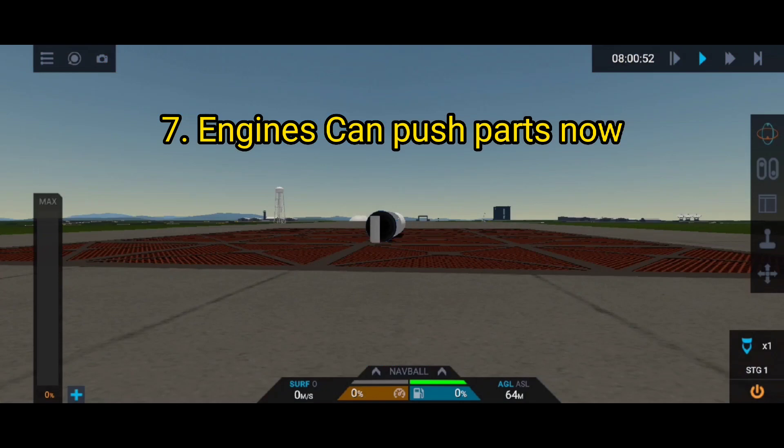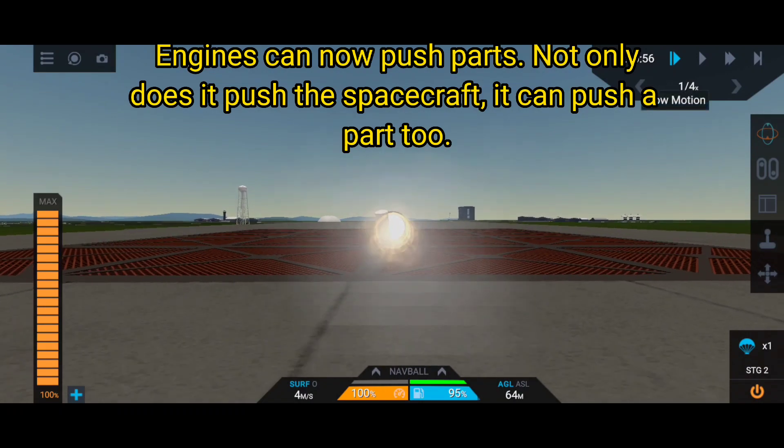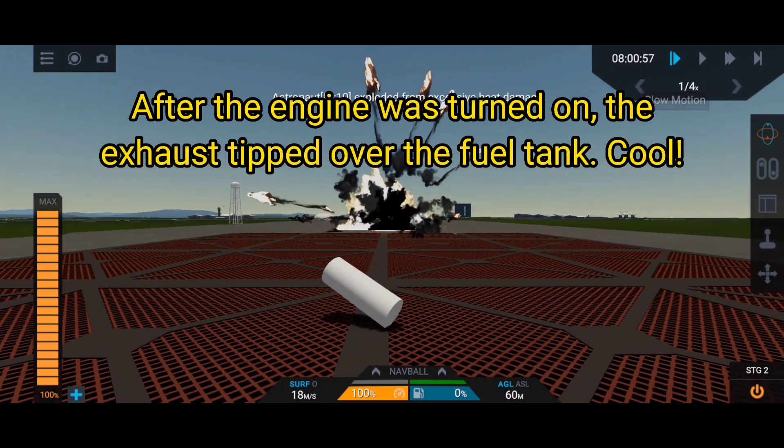Feature 7: engines can push parts now. Engines can now push parts - not only does the exhaust push the spacecraft, it can push a loose part too. After the engine was turned on, the exhaust tipped over the fuel tank.